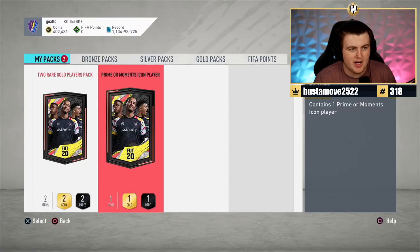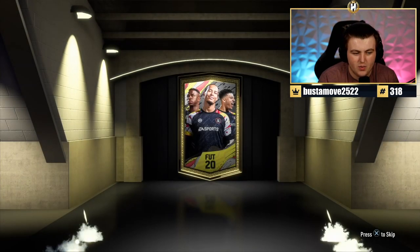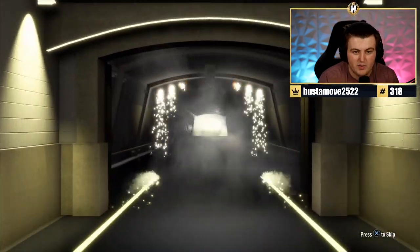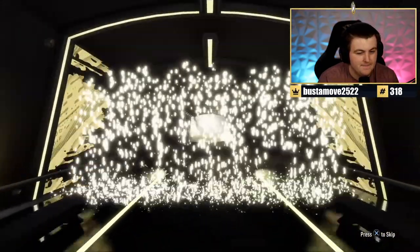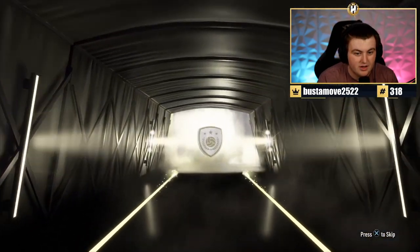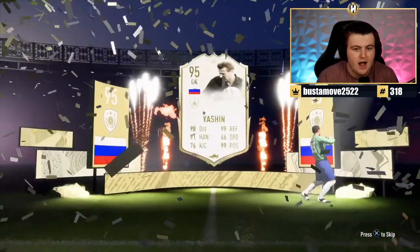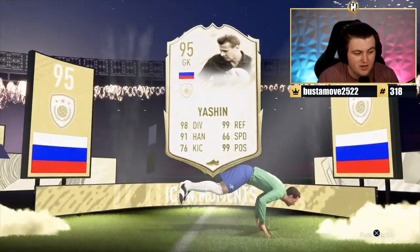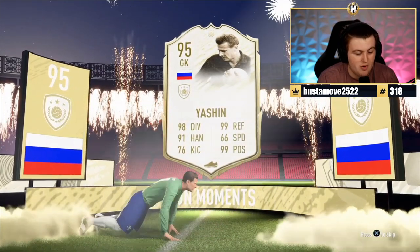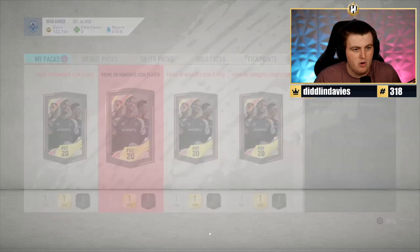Here we go - hopefully we can get something decent. If it's moments, it's genuinely good. Is it moments? It's moments! That actually isn't bad. I know it's Yashin and he's a goalkeeper, but that's actually not bad at all. That's decent - that's genuinely decent. Five Prime Icon Moments icons.